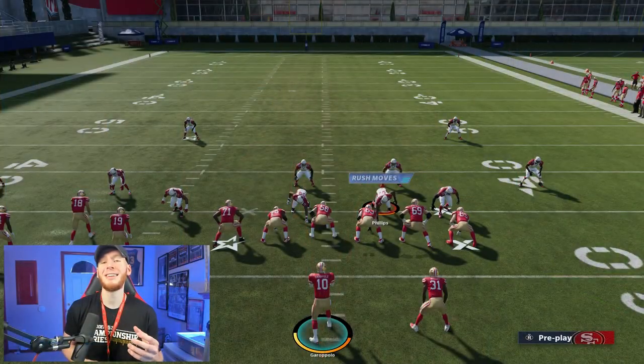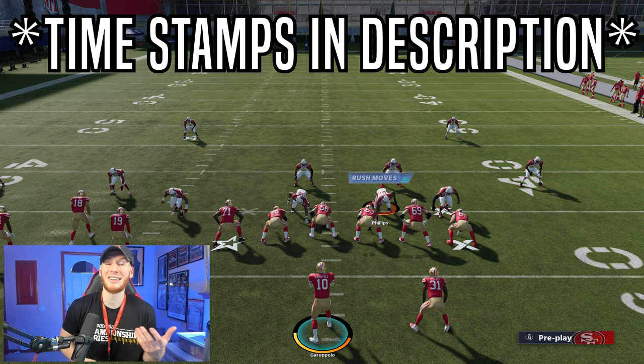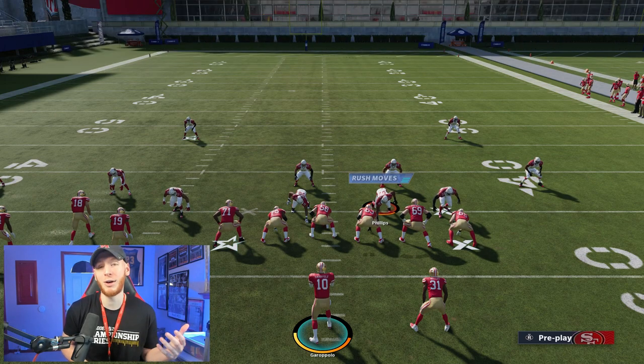Let's get over to practice mode and go over this offensive tip. Today's passing concept is going to involve a slant and a flat. It doesn't initially sound that special, but I'll be breaking down how it can be very effective — it's something I use a lot, similar to what I used in Madden 20, and I plan to use it a lot in Madden 21.